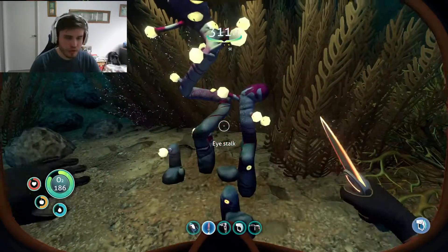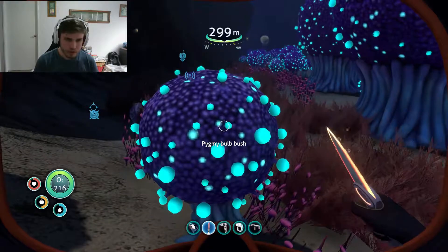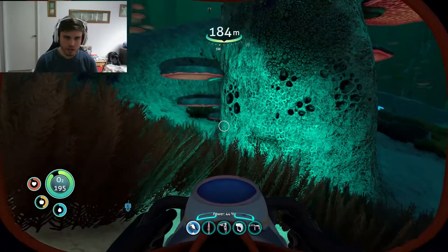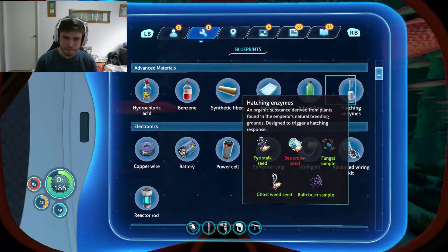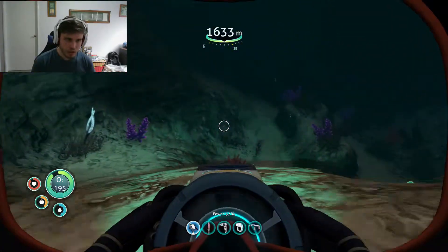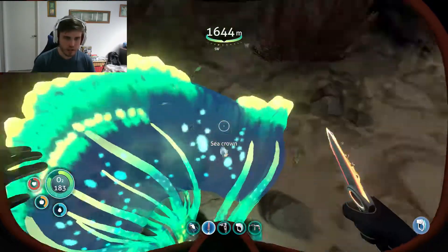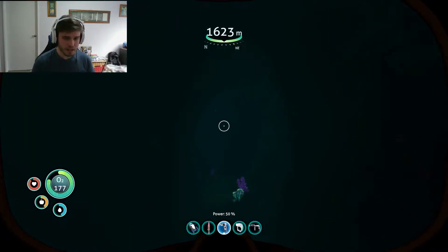Is this it? Eyestalk! Okay, so that's the eyestalk seed. Bulbush? Bulbush sample. I'm guessing it's the fungal sample - yeah okay. So the sea crown was in the actual facility itself. I thought the ghost weed was in here - I was like, really? Ghost weed's actually in here? And there's a sea crown. Cool. Now we need to actually go back up and make the hatching enzymes because I don't think you can make anything in here. Oh, you can, but unfortunately we don't have anything to provide power down here.